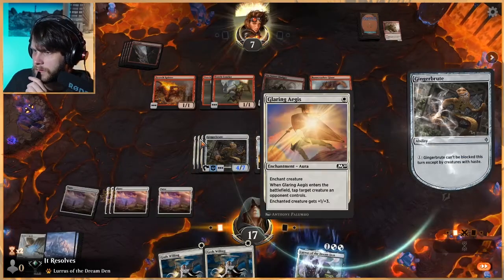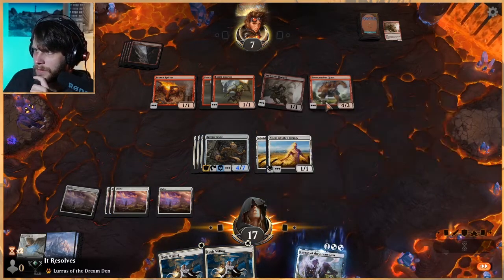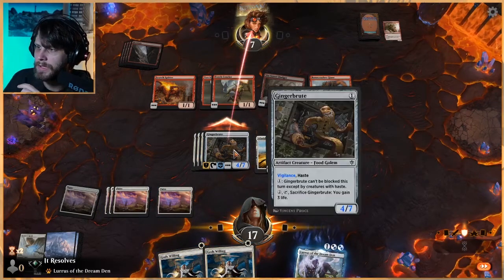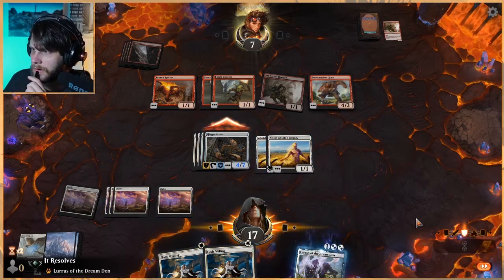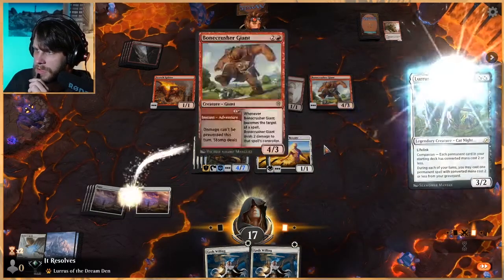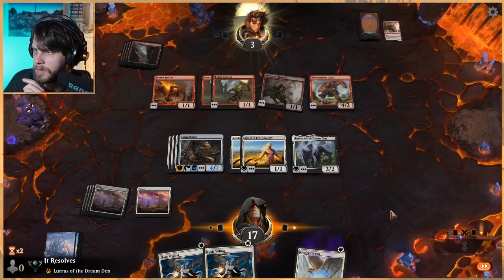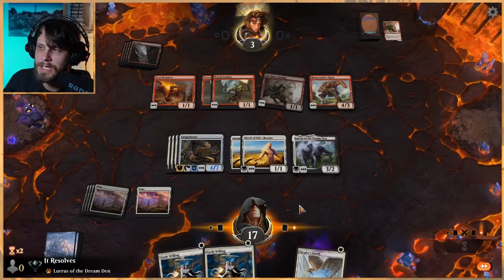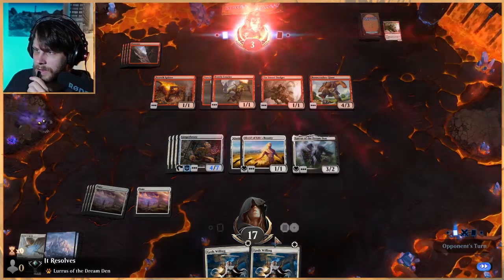Let's do this and attack in here — this just makes it so Bone Crusher Giant cannot block. We did not have lifelink on this; that would only last the turn off of Sentinel's Mark, so that was my mistake. But this guarantees we have a lethal swing next turn. Unless they block somehow, we get to play Lurrus out and leave a God's Willing up. If they have a Shock or something — which may be the card they're holding — we just get to respond. There we go!